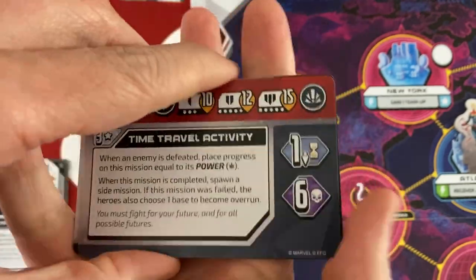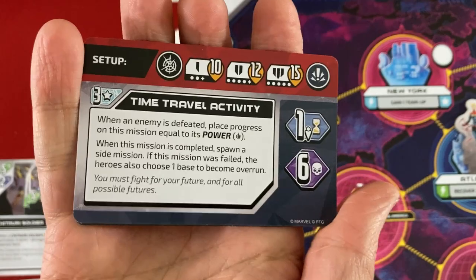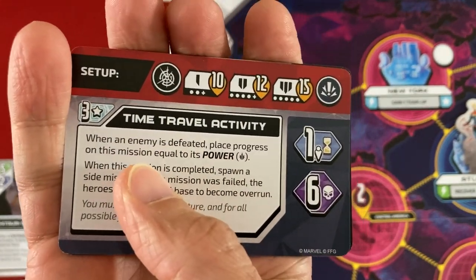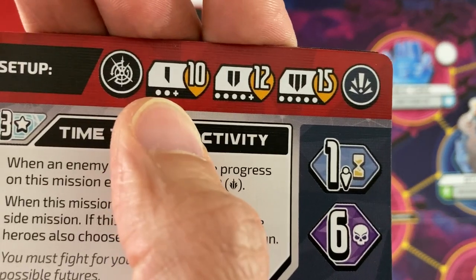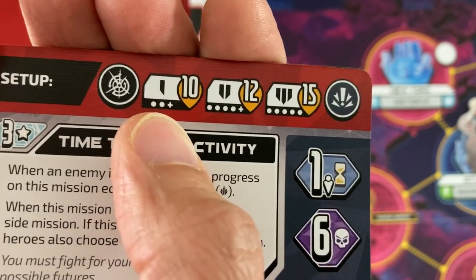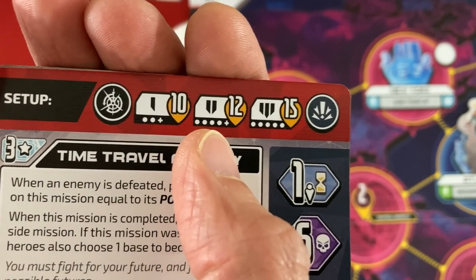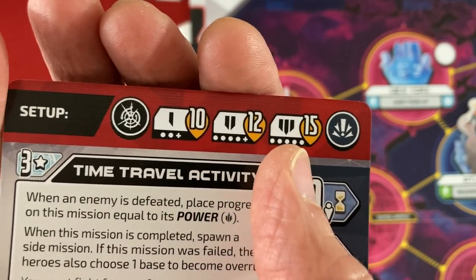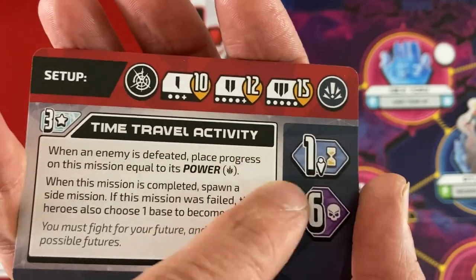We always have the same three Red Skull missions, but then we have a random first strike mission on top. This is where the time travel enemies came from — you pick one of the six to determine who you have. It also determines the initial spawns, which are based on number of players. In a two-plus player game, I spawned just a level one, tier one enemy in space 10. If we had four or more heroes, we would have spawned a level two enemy.